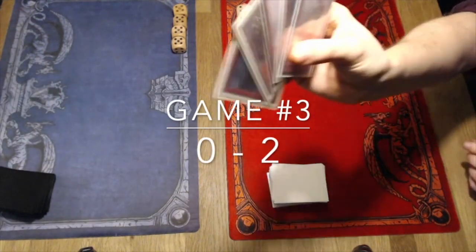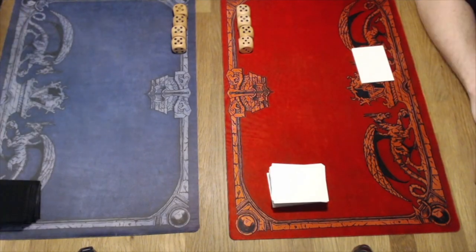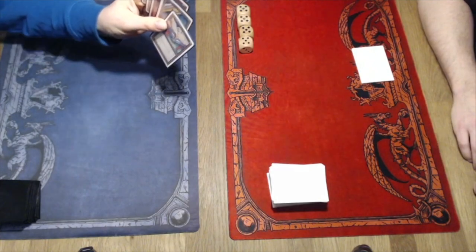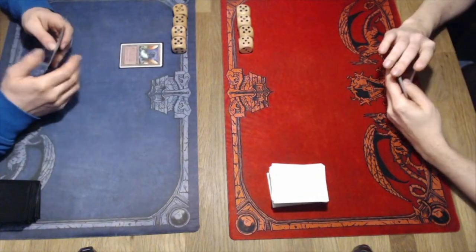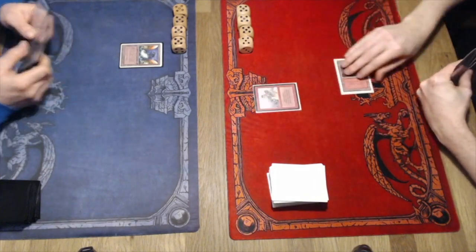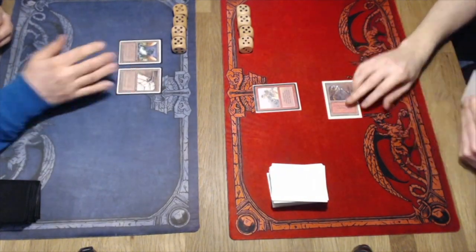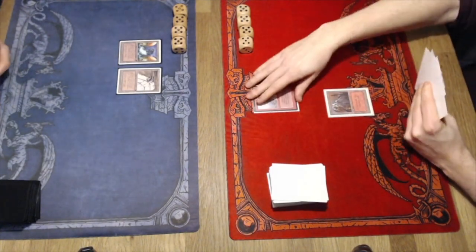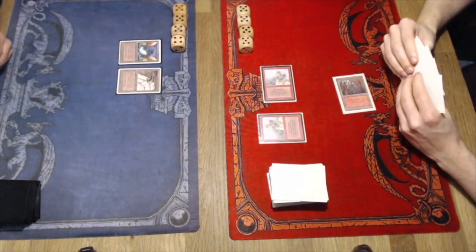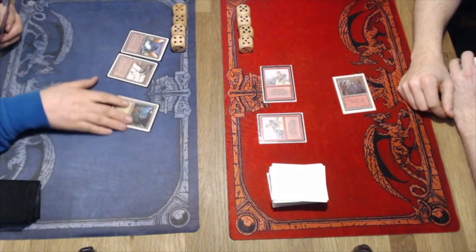Game number three — a game purely for the funsies. I've mulliganed down to five, but it's a good hand. I've got a land and can cast things out of it. Roy's hand shows a Jalum Tome, Urza's Power Plant, and a pass — there's an Urza's Mine too. I hope, Roy, that this game you get Tron and can also show us Titania's Song, because we haven't really seen that yet in games one and two. Even more Goblins of the Flark from my side.